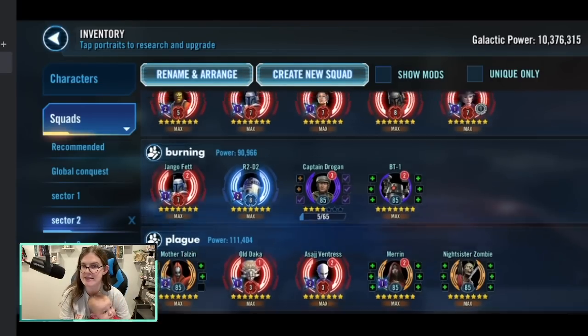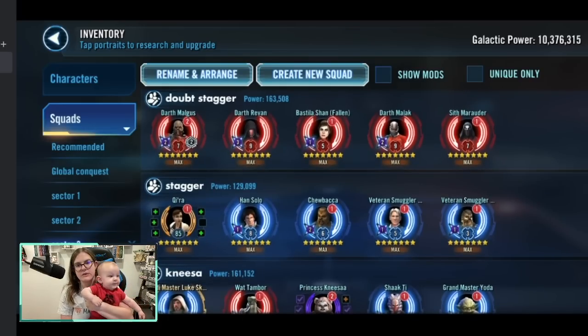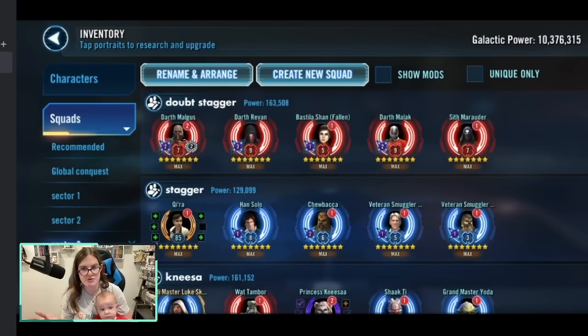Sector 3: we need to inflict Doubt on enemies 60 times — that comes from Afra or Malgus only. We need to defeat 10 enemies with Princess Nisa. Since it's only 10, I'll most likely use a Jedi Master Luke team. Win 14 battles with a full squad of Resistance characters, and attempt to inflict Stagger 60 times.